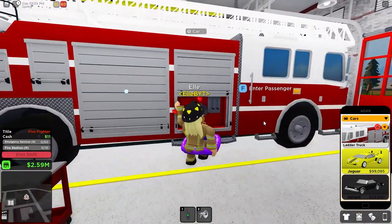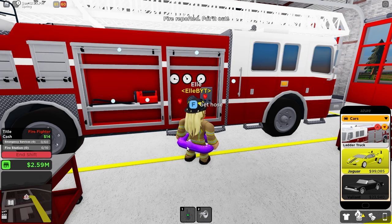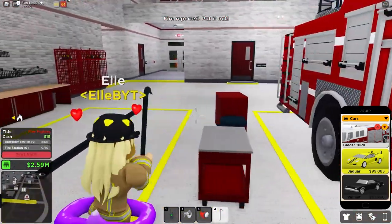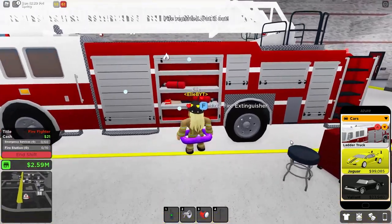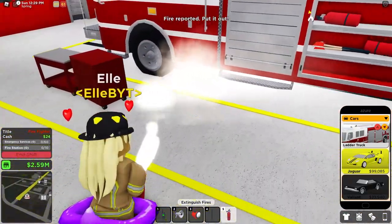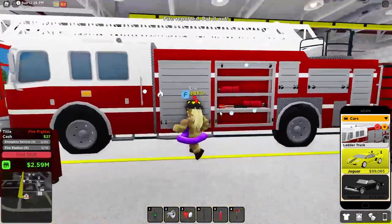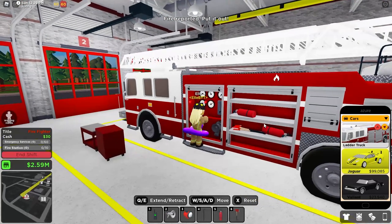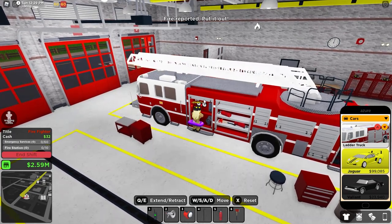Here it is. You can open different panels - there's a hose panel. We just got our first fire, I'll check that out in one second. You can get a heavy-duty flashlight and turn it on. You can get a crowbar, which you can break windows and doors with. Over here there's a fire extinguisher, which is just like the hose - you can put out fire, but this one you can take absolutely anywhere. There's also an axe, which you can break down windows and doors with as well. There's also a second hose. You can control the ladder by using Q and E to extend and retract it, W, A, S, D to move it, and X to reset it.